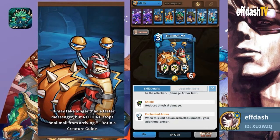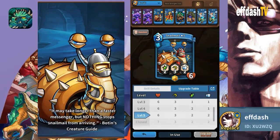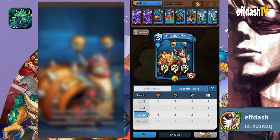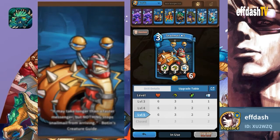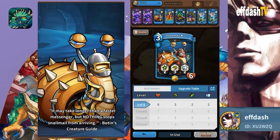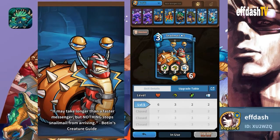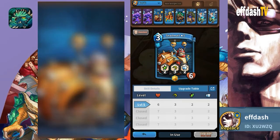Let's look at his upgrade tree. He's maxed at level five with six health, three thorns, two physical resistance, and two shield. He has a couple more levels to go — at level eight he'll have seven health, three thorns, three physical resistance, and three enchanted armor. It's going to be pretty nice when he's fully maxed out at level eight.